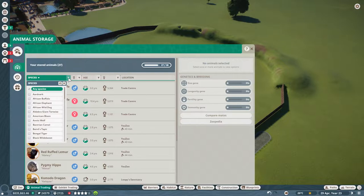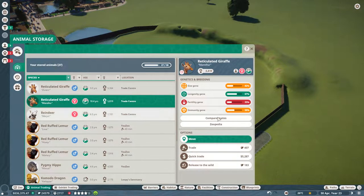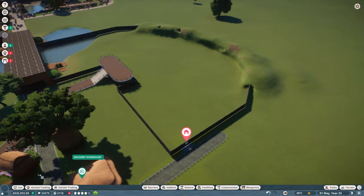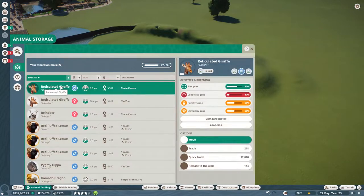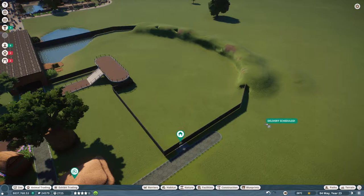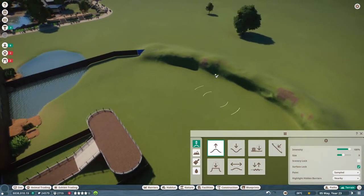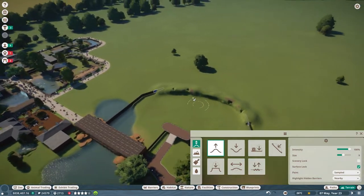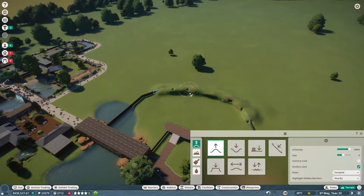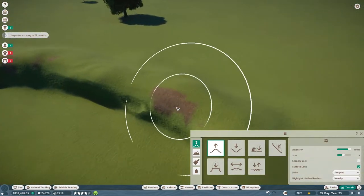Animal storage — we have some brand new reticulated giraffes ready to go in here. So I'm going to move these two in right now. And then I do believe I have no zebras — I didn't prepare on that side of things. But I've never had giraffes in my zoo. None of my zoos have ever had giraffes. There's something funky going on there. Did you see that? That's so weird.